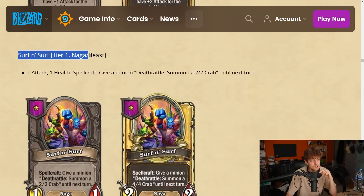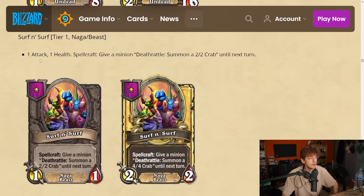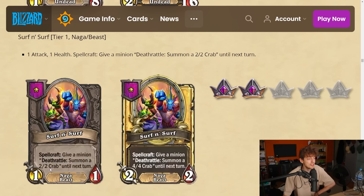Surf and Surf is a tier 1 naga/beast — the first dual-tribe minion revealed. 1-1, bad stat line. Spellcraft: give a minion deathrattle — summon a 2-2 crab. It's essentially a 3-3 with a deathrattle for a 1-drop, which is decent. Late game this is a pretty good spellcraft to cycle — put a 2-2 deathrattle on any card, and once it dies you can even bump a divine shield onto the crab it summons. I'll give it a 2. You can stack crabs on the lava lurker for a funny rat-pack style board.